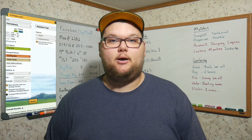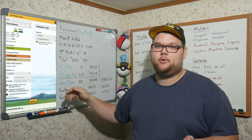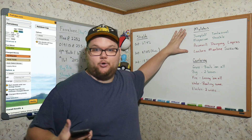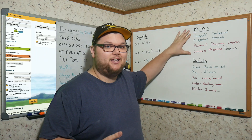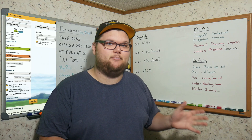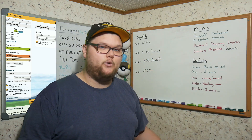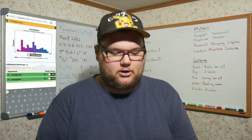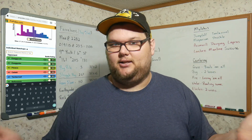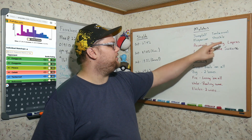Now into the simulations: Forretress with Bug Bite, Earthquake, and Rock Tomb against all of the Rainbow Cup, one shield each side. I put it up against the top 10 bulkiest Pokémon in the cup. Clear wins are Jumpluff, Tentacruel, Meganium, and Shuckle — though PvPoke doesn't include Shuckle so I ran that separately and it still lost. Losses include Azumarill, Dewgong, Lapras, Lanturn, and Mantine, plus a tricky Suicune matchup.